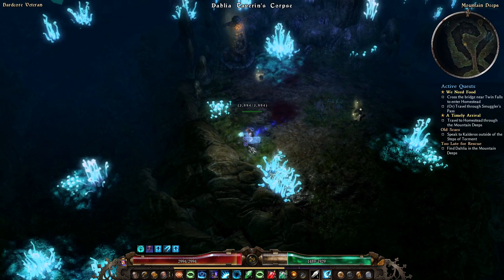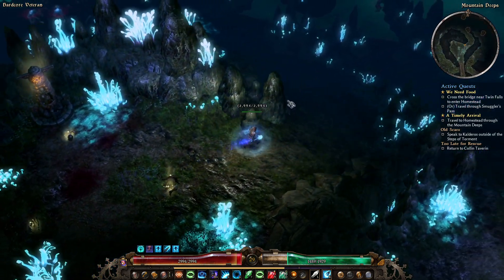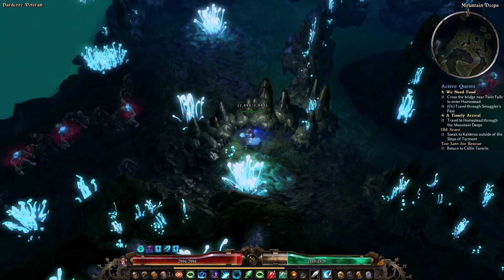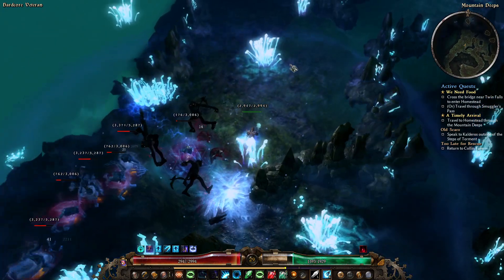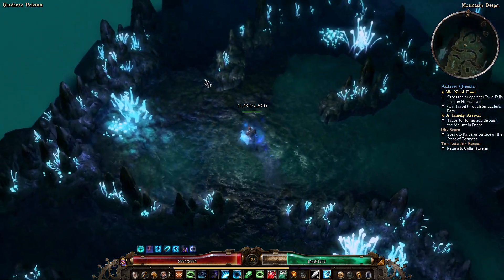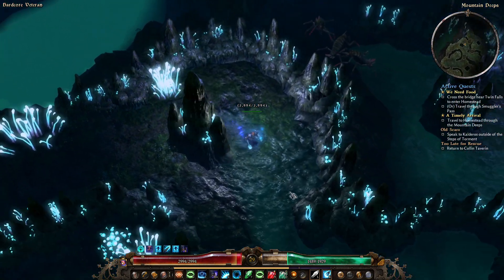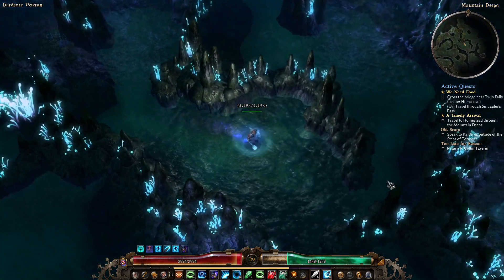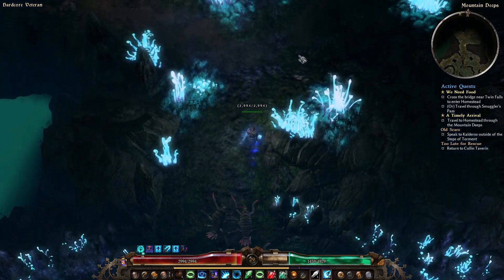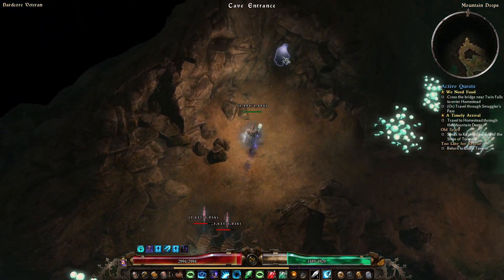Don't forget to click on the corpse while you're here. This is Dahlia Tavern, who had a brother outside who had sent us in to find her. Unfortunately she's dead - rip and all that. And we are done in here, so let's head up the side here and get out.